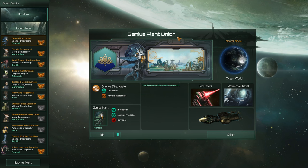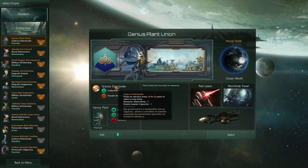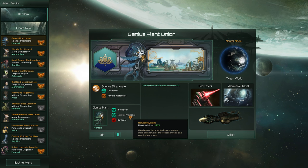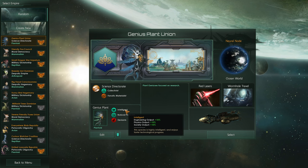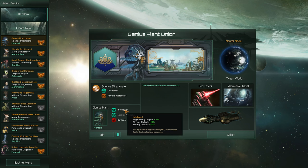For this I have created the Genius Plant Union Science Directorate. There are more research alternatives and more leaders available. They are very intelligent natural physicists and so on. If you really like research then it would make sense to choose intelligent — but don't forget to build ships, otherwise it will kill you.